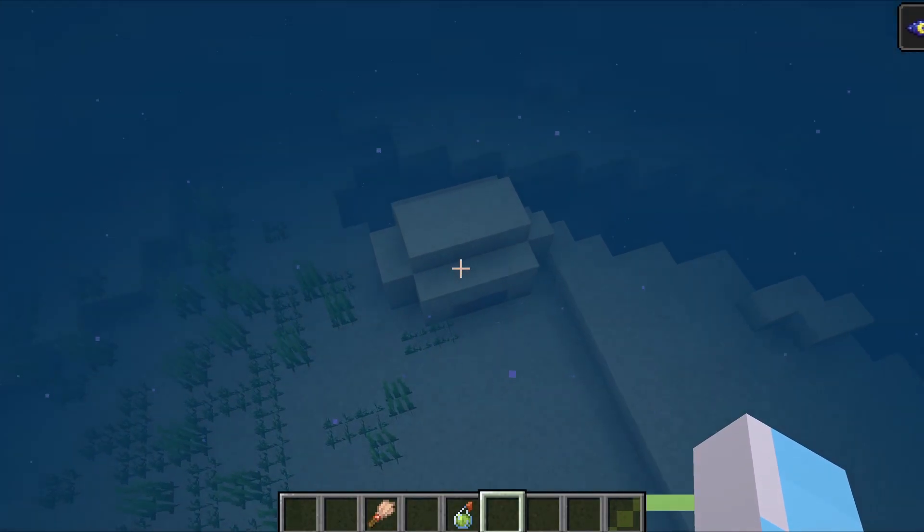To start this build, you're going to need about 64 rails along with 24 additional rails, 12 powered rails, one minecart with hopper, at least two hoppers, two chests, four levers, and 64 grass blocks plus an additional 36. Now these blocks are your diggable blocks — you can use moss, mud, any of the dirt blocks, and I believe gravel. I'm not sure about sand.